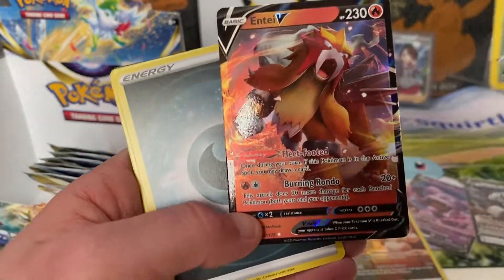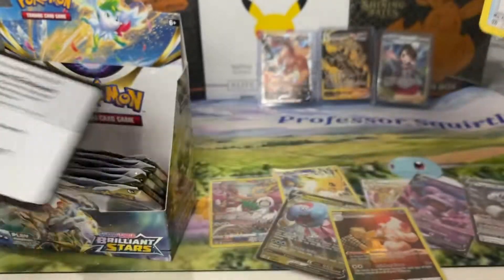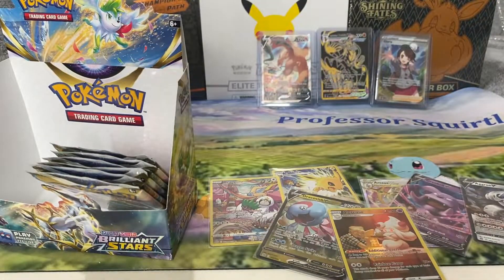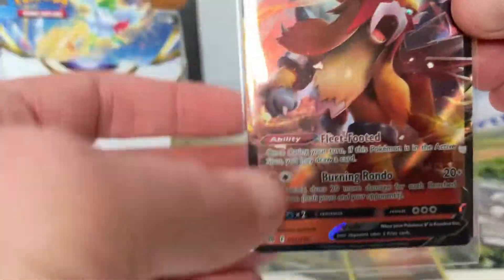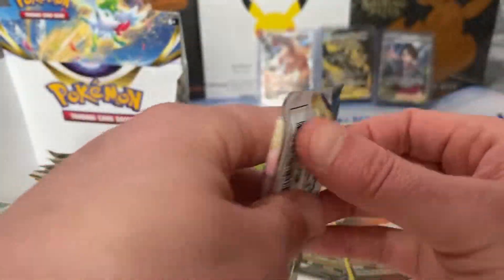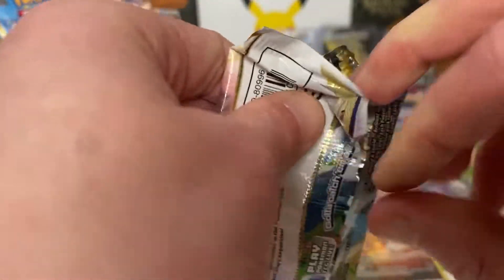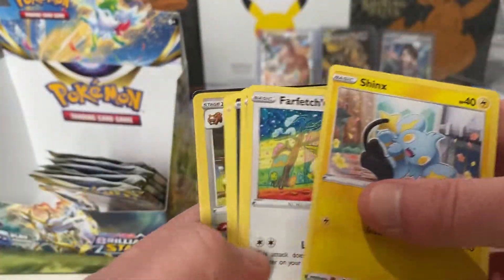I've still got four blisters. There's an Entei V — love Entei. Did you see what I put on the Mystery Box video when we were discussing that promo? That was Entei — we weren't sure if it was new or unknown or Entei. I put it's Entei, you idiots. I can see why people are saying some of them are harder than others.